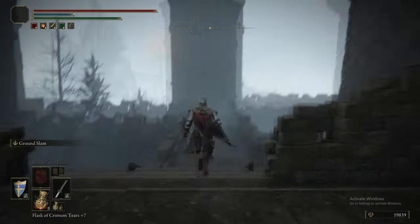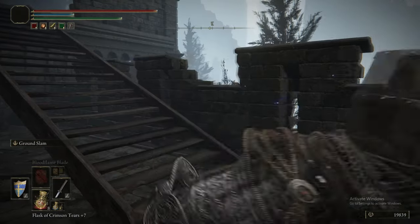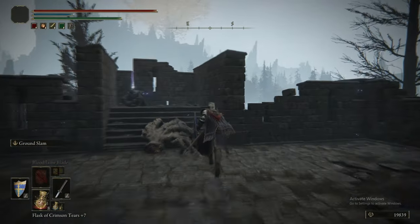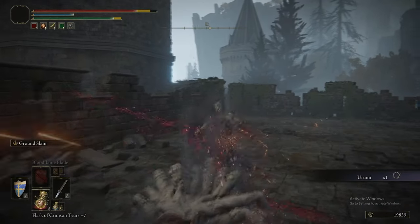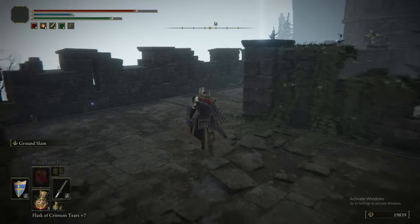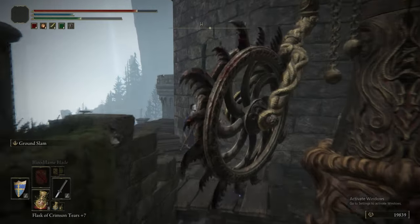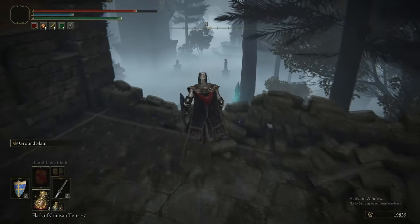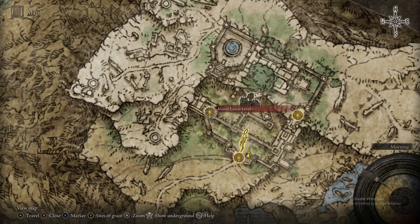Now we're on this next rampart, just taking the beaten path forward. In this more open courtyard area there's just a couple of little hands — fuck 'em. Then there's a Roomie, which is a great weapon. It's a whip, but charged heavy attacks have a stab, so it's a whip with thrusting damage. Just run straight past that enemy — we're not fighting it here. Then we get a Somber Smithing Stone 3, and that is it for that rampart section.